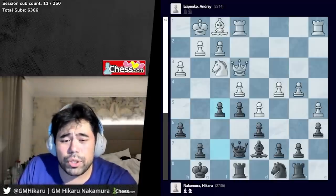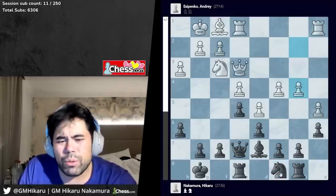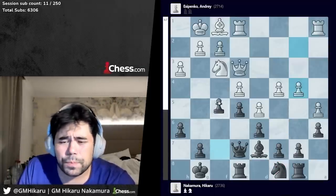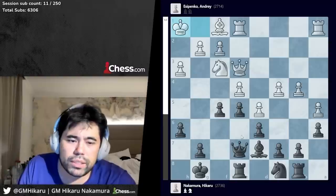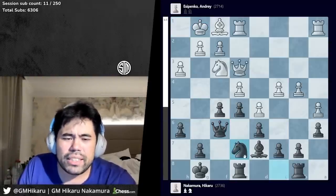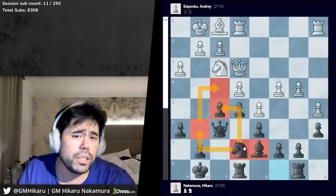The idea behind f5 is very simple. I am definitely worse — less space and a very passive knight. But let's say white plays some wasteful moves: queen, king h1, queen f6, king g1 — if I get my knight to e7, it can go to f5 or g6, and suddenly black should be completely fine.